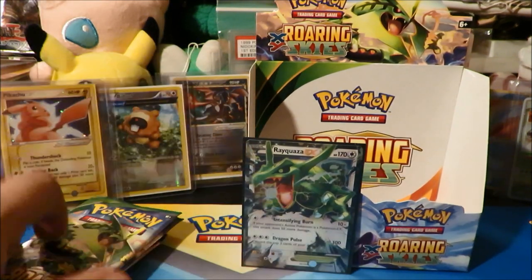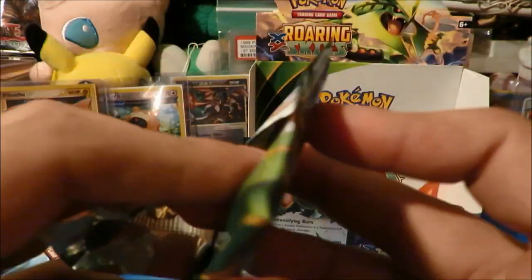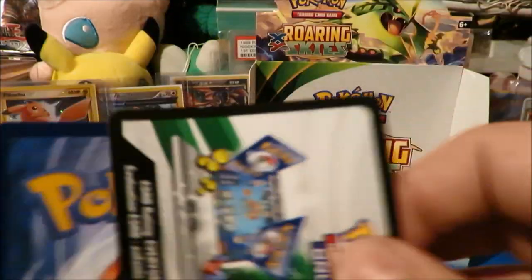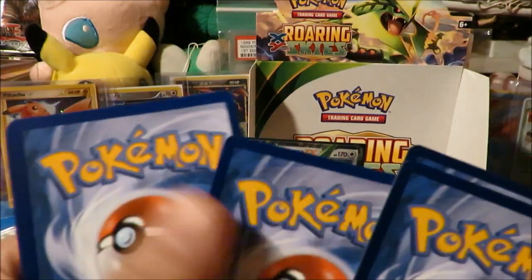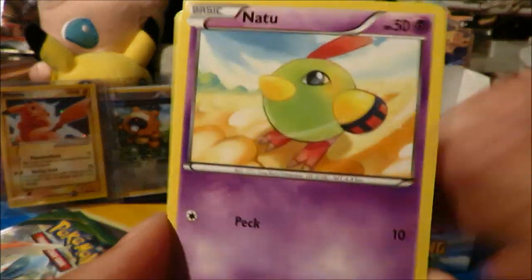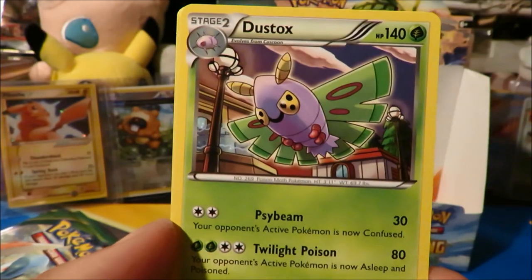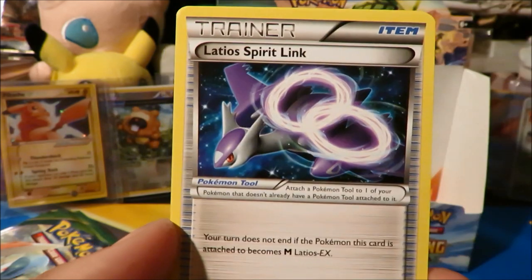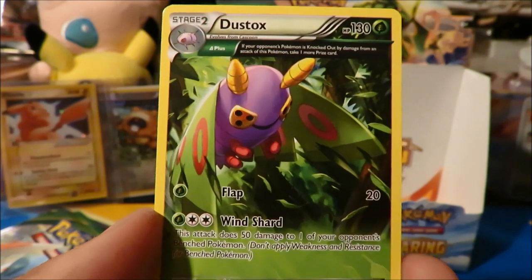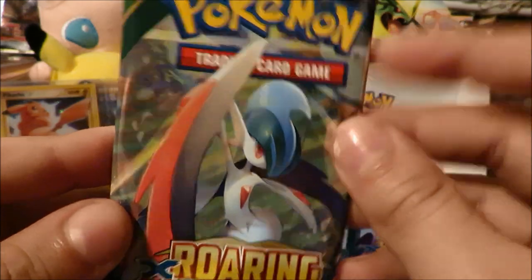There we go — how many more packs? Five more packs to go, so let's hope for at least one more ultra rare. Got the Mega Rayquaza pack right here. Start this one off with a Natu, Gligar, Voltorb, Inkay, Dustox, Double Dragon Energy, Latios Spirit Link. Dunsparce Reverse and another Dustox Ancient Trait, which we've also already pulled. There it is.